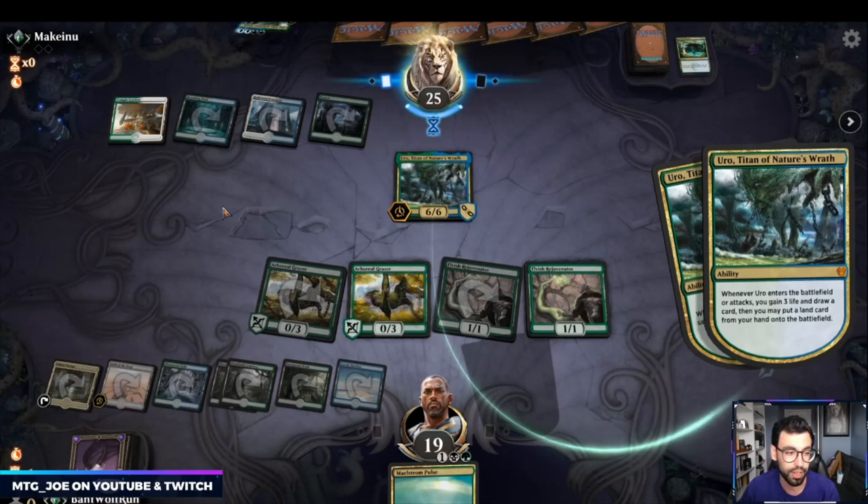It's a convoluted combo. The game they won, they got me on turn 4 and comboed off, but I won the post-board games with Unmoored Ego, which helped.